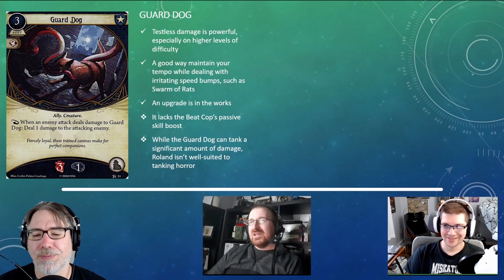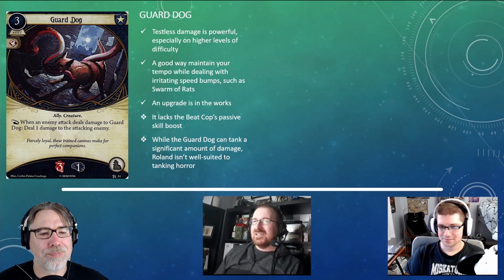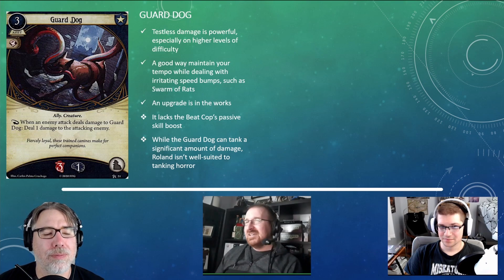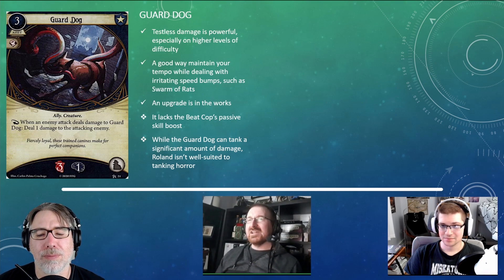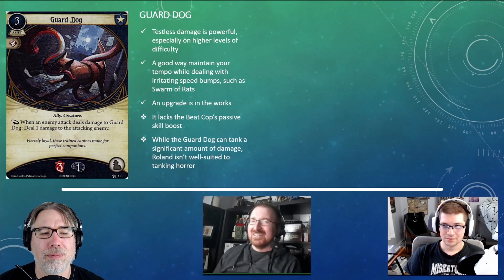If I remember correctly, it's either level two or three — I think it's level three. The key thing the upgraded version does, if we ever see it, is that as a free action you could engage something, and as a result that thing would then attack the Guard Dog, which would mean the Guard Dog would get to bite back. So it's an interesting free engage action.